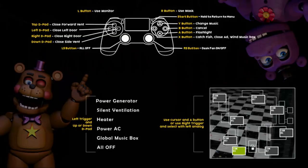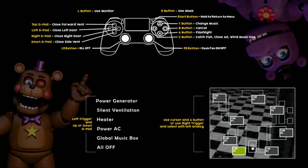The first one we have here are the controls for the PS4. I'm not as familiar with the PS4 controller as I am with the Xbox and Switch ones. So the left button on the controller will open up your monitor and the right button allows you to put on and off your mask. The top button on the D-pad closes the forward vent, the left button closes the left door, the right button closes the right door, and the down button closes the side vent. Pretty straightforward.